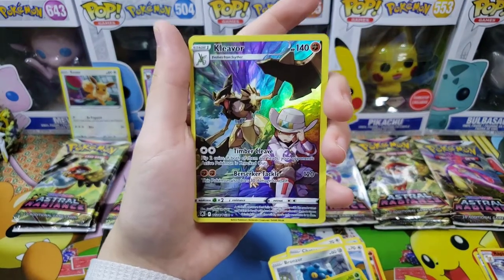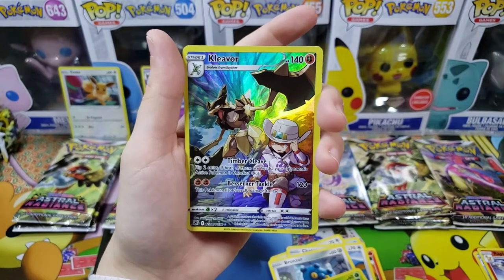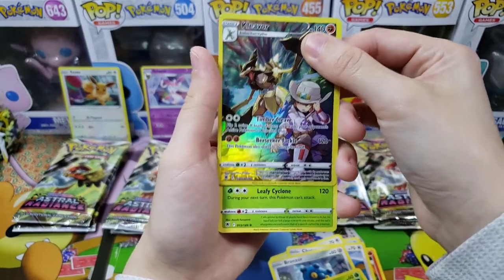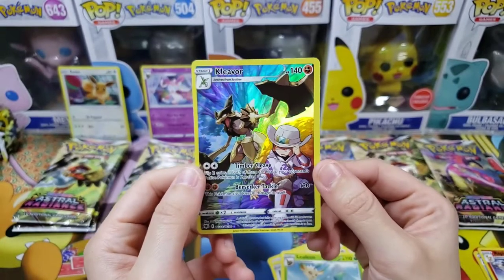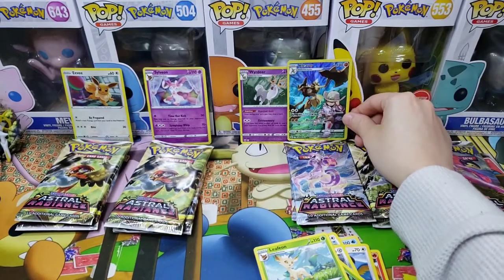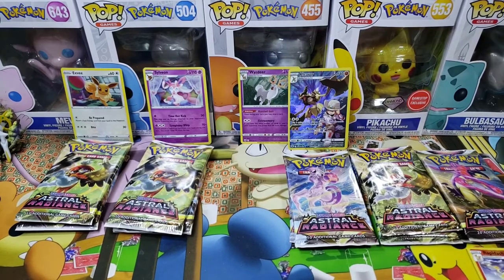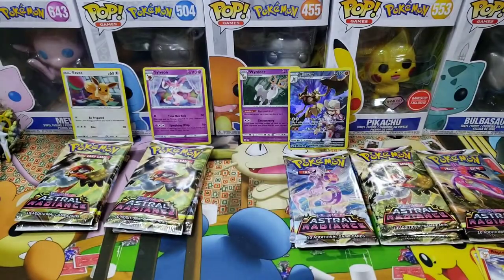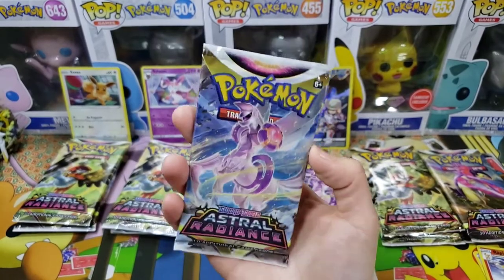The art on that Kleavor Trainer Gallery is so nice — it's beautiful. The holo version looks great too. Do we have a double banger? One, two, three — yes! An evolution card, look how beautiful this is! My most wanted Trainer Gallery in this set is the Hisuian Arcanine character art — that is god-tier artwork. A gorgeous co-card too, and it's gone.